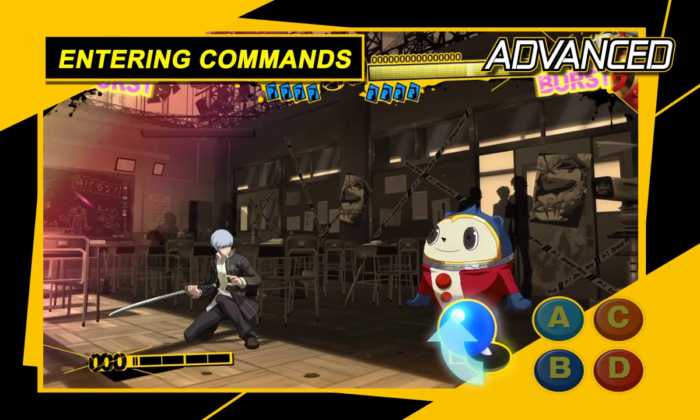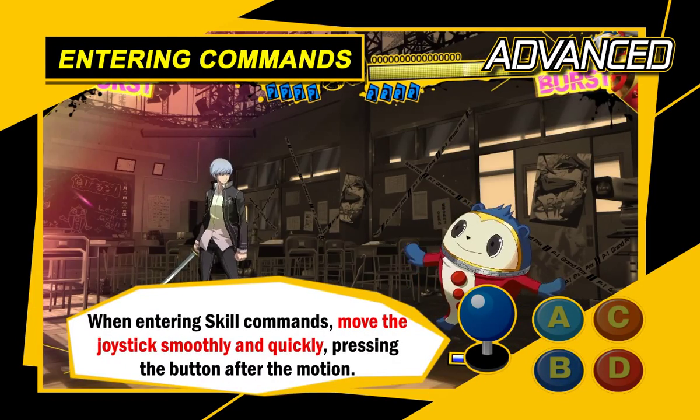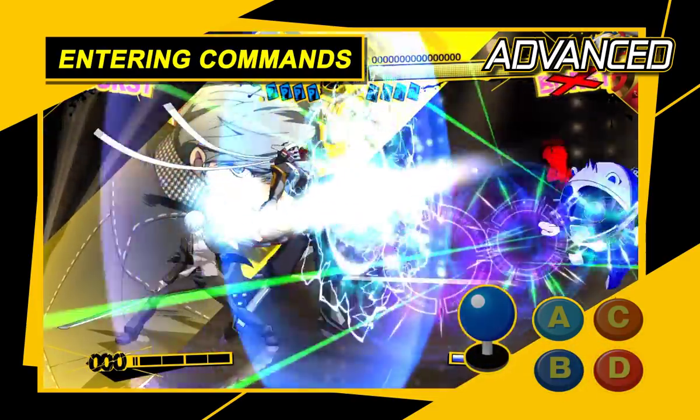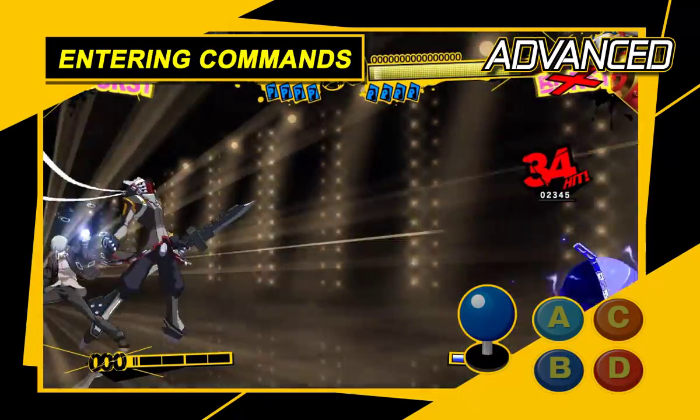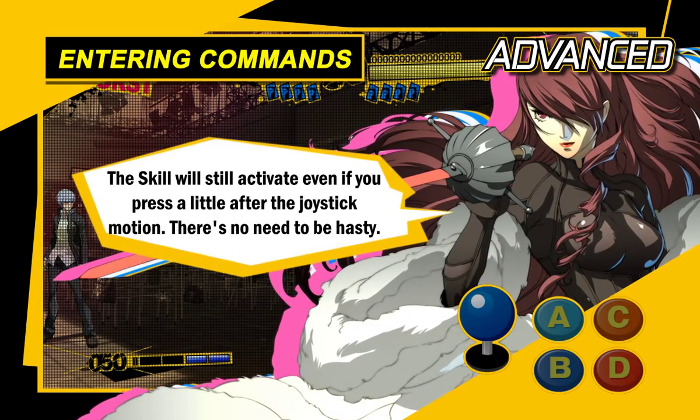Keep a cool head and a steady hand when entering commands for skills. Use a continuous motion from down to either forward or backward, then press a button. Even if you don't press the button immediately after the directional input, it'll still come out — there's no need to be hasty.